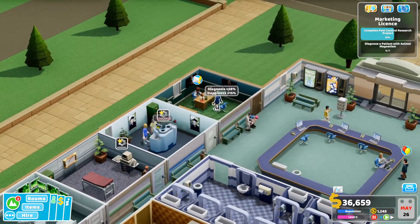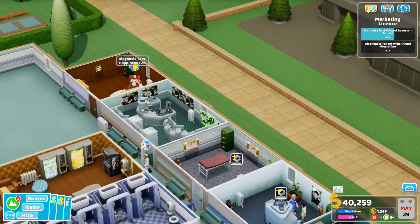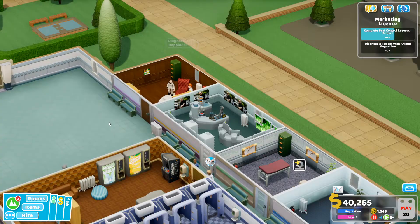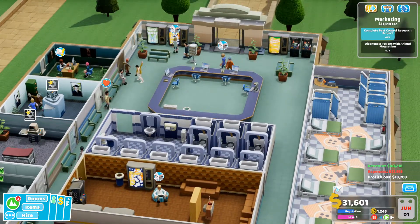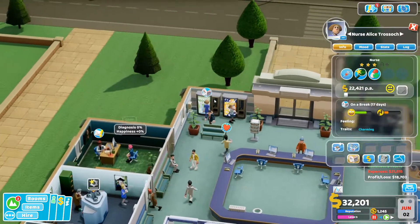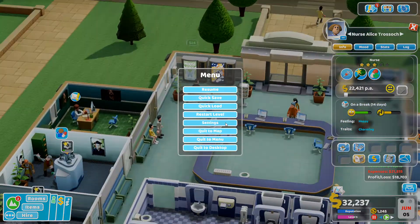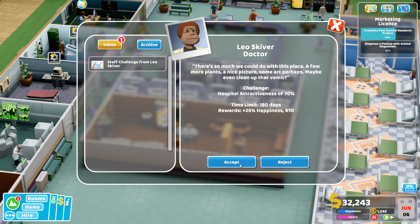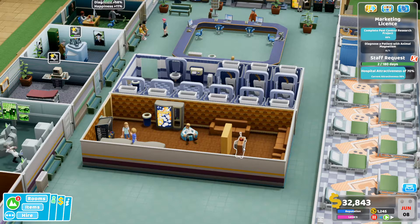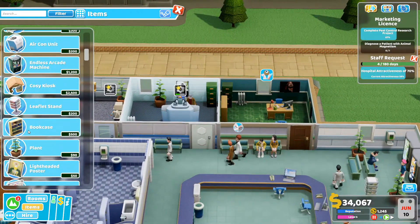Has anyone seen my pen? I thought she was gonna say pants — honey, where are my pants? Fear not, for Sir Nigel Bickleworth has arrived — radio experience beyond the mundane. Staff challenge: hospital attractiveness 70%. All right, it's time to spam pictures!